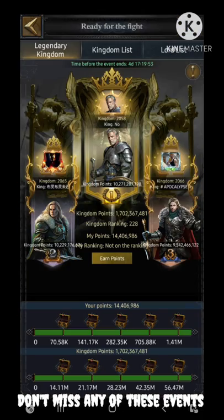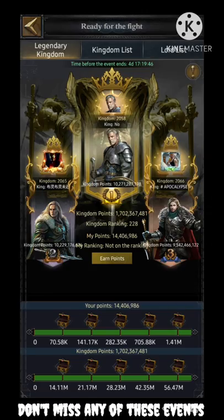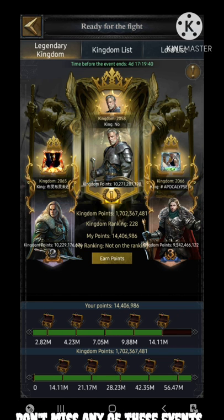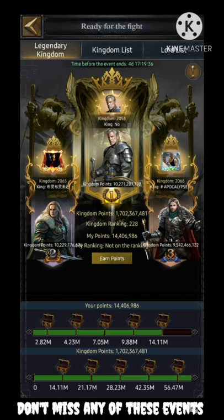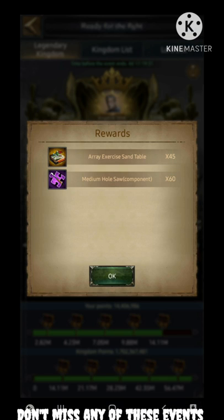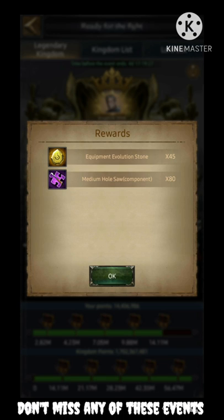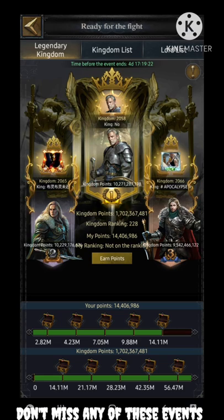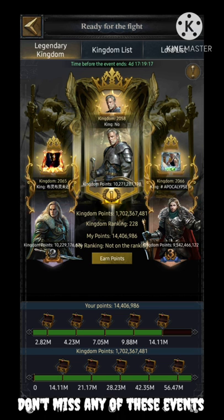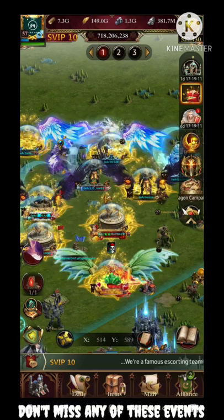Apart from this there are other rewards from different checkpoints, including book of popularity, research stones, griffin stones, dragon flames, and other useful rewards. For individual point checkpoints you are able to get rare rewards like mining pickaxe x45, array exercise sand table x45, and equipment evolution stone of gold quality x45. Don't miss out on the last four rewards because the individual and the final kingdom ranking last four rewards are really rare and very useful.